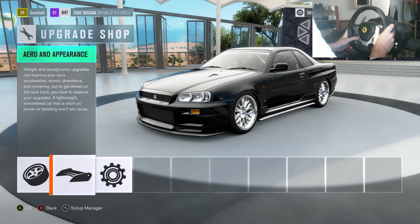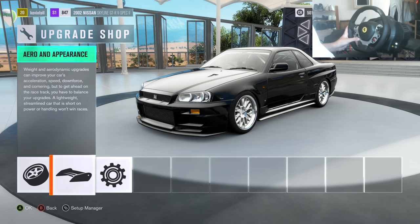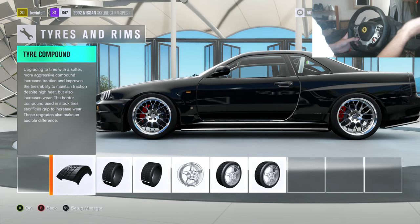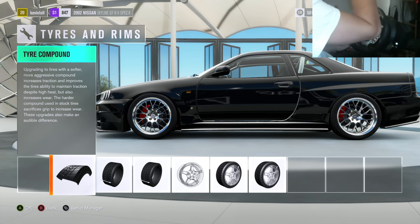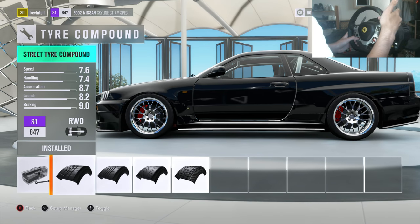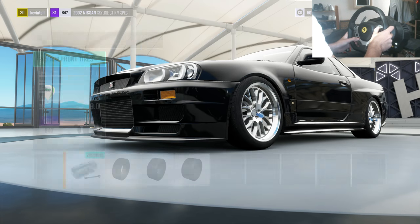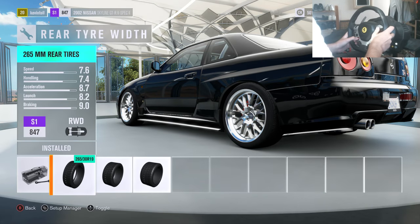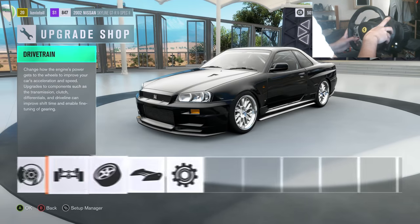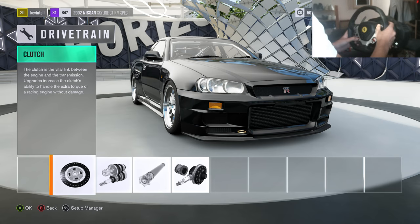No engine swap - we're running the V8. Aero is completely up to you: if you want a massive wing go for it, if you want a body kit go for it. It's not going to make too much difference, a little bit because of downforce. I've just got the full Nismo kit and no rear wing. For tires, we're going with street tires - street tires all day every day. Front tire width: stock 245, rear: 265. Rims are completely up to you.